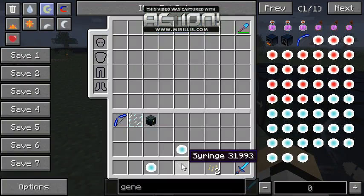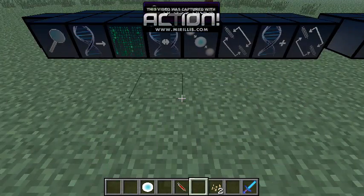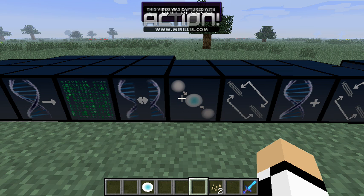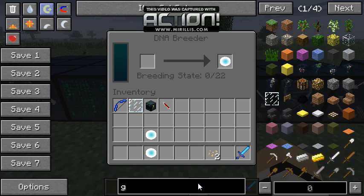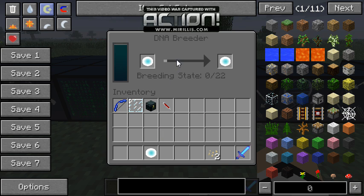You'll need a syringe - a syringe is created with iron, a glass bottle, and an arrow. You hold right click to draw blood - it looks like it's a bow - and when you let go you'll get blindness for a few seconds, and this will be a blood-filled syringe. You put that into the breeder. The gene goes in and it'll need 22 breeding states. For a basic gene it'll only do one state, but a gene of the same type will do two. We want this to go quickly.